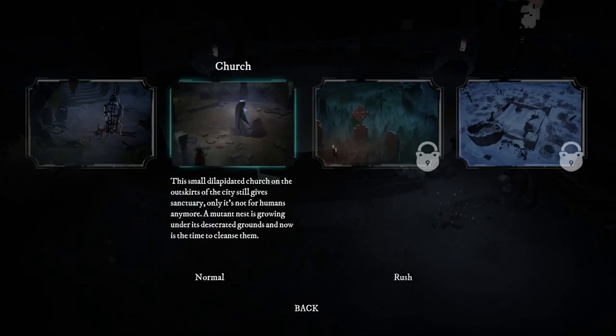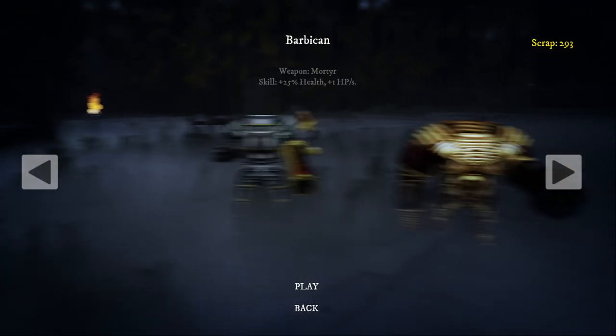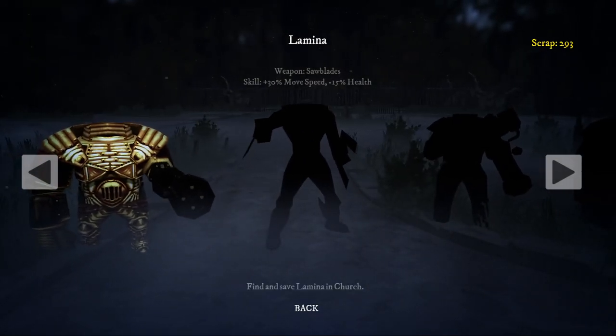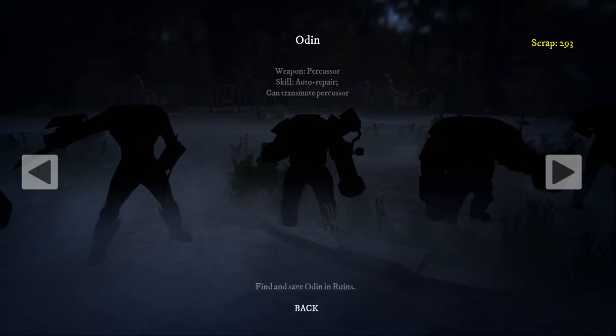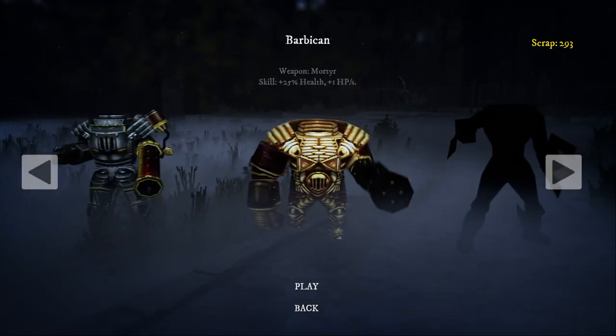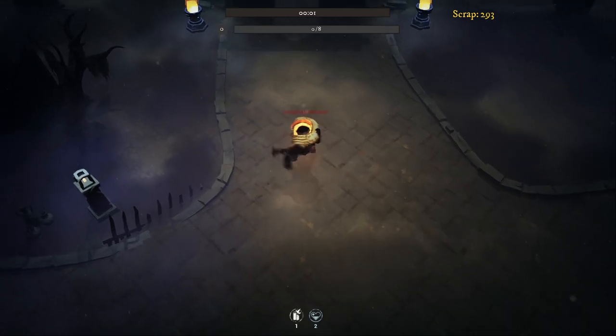Today we're going to go out into the church - the small dilapidated church on the outskirts of the city. It still gives sanctuary, only it's not for humans anymore. The mutant nest is growing under the desecrated ground and now is the time to cleanse them. We did the Gladiator, we're now going to go to the Barbican. I need to find and save Lamina in the church. We get the sword blades off the start - Odin mortar sword blade.